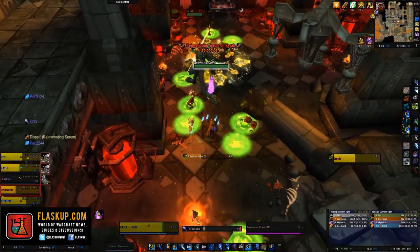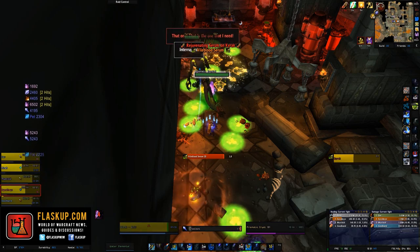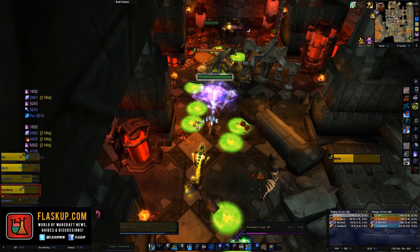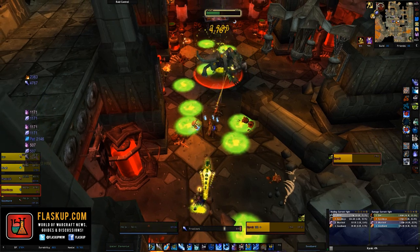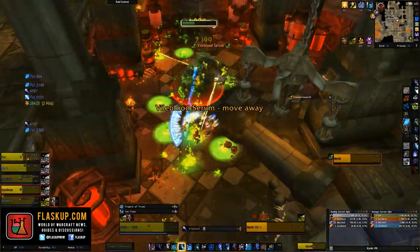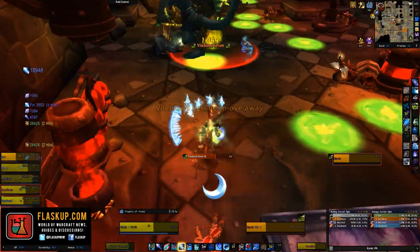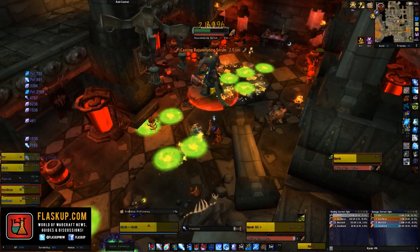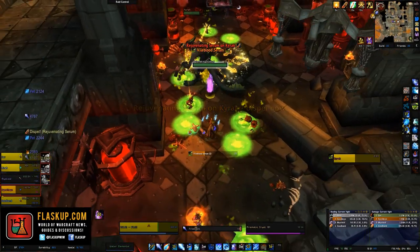Once the monstrosities are dead and you switch focus to Kyrak, you'll have four abilities to deal with. His first ability is called Debilitating Fixation, where he fixates on a target and channels a beam inflicting around 20,000 shadow damage every one second, also decreasing movement speed and damage dealt. This ability is interruptible and should be interrupted as soon as he begins to cast it.